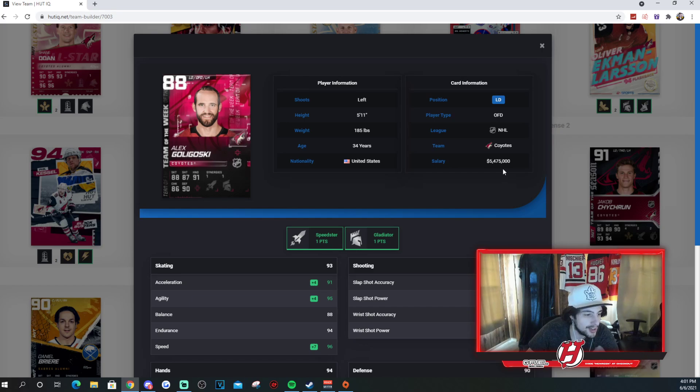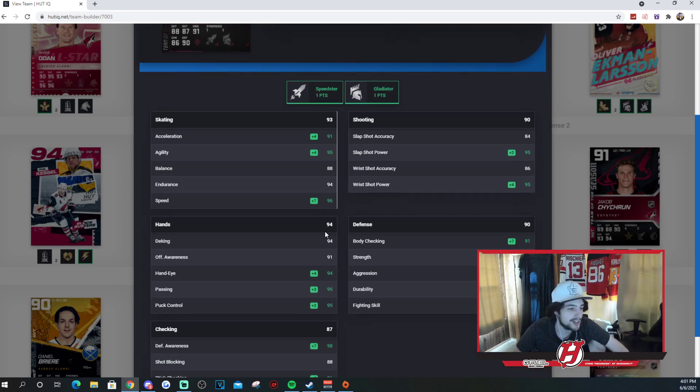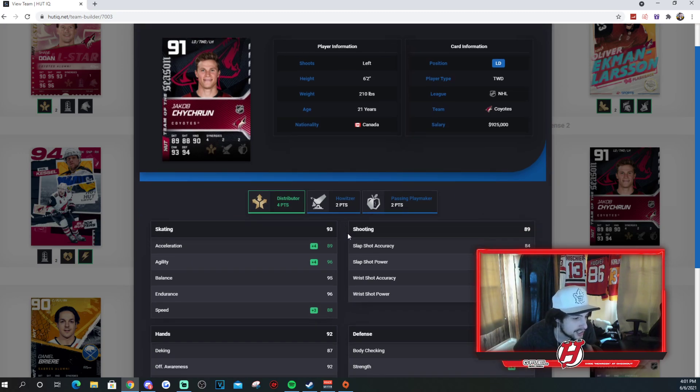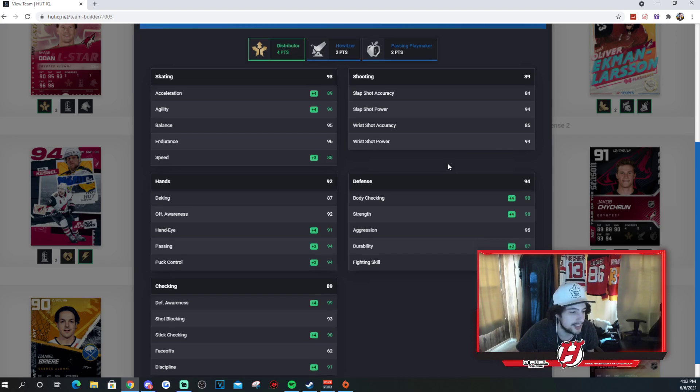Alex Goligoski, 88 overall — this is a Speedster, which is really nice and beneficial for this card. Gets his speed up to 96. 91 Excel, 95 agility, 84, 95, 86, and 95 for his shooting stats. Just overall a solid card for an 88 overall — a lot better than just any random 88. Then Team of the Season Jakob Chychrun. This card's very beneficial for Distributor: 89 Excel, 96 agility, 95 balance, 96 endurance, and 88 speed. Wish he got some upgrades — that'd be very beneficial. 84, 94, 85, and 94 for his shot. A good 6-foot-2, 210-pound D-man. Not bad — wish he was a little bit faster, but solid regardless. Chychrun's good.